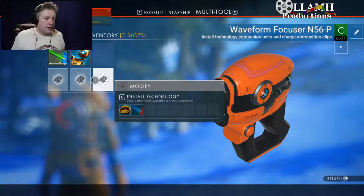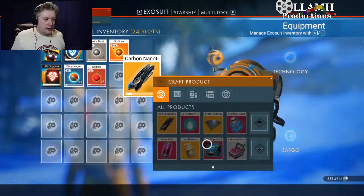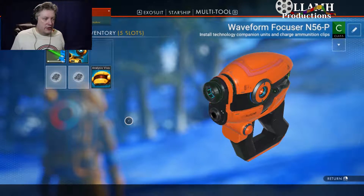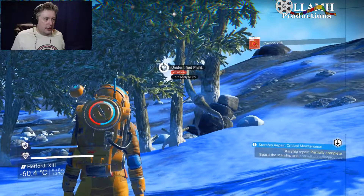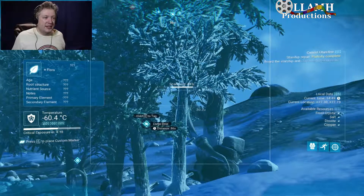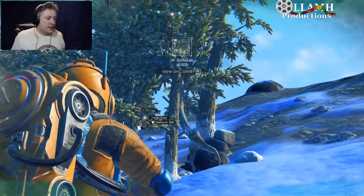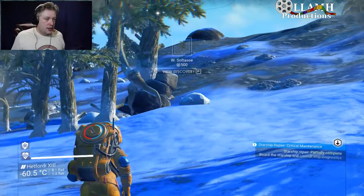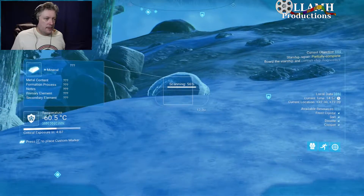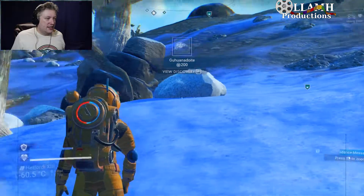We build the carbon nanotubes and then install the visor analyzer. Hit F to bring it up and we can scan. Primary element is carbon, secondary is mordite - interesting. This rock gives us ferrite dust as well as salt.